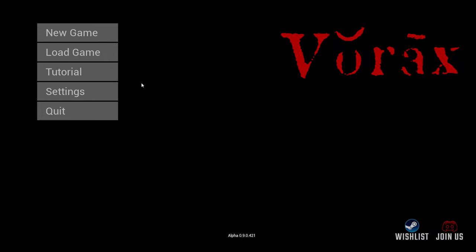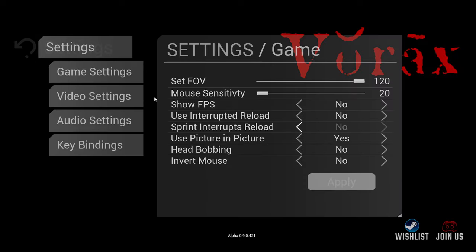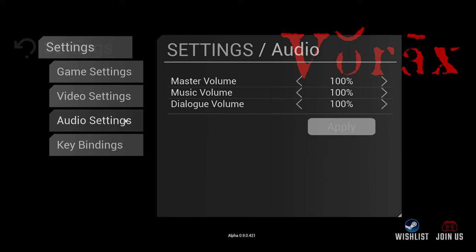Hello ladies and gents, welcome back to Vorax. Today we're going to be testing the game again because I really want to play it. First thing I want to do is check if any of the bugs I've mentioned are actually being fixed. I'll go to Settings, then Audio. I had an issue here — checking master volume, seeing if sound effects being on zero gets fixed when I apply it. No, which means this bug is still in the game.